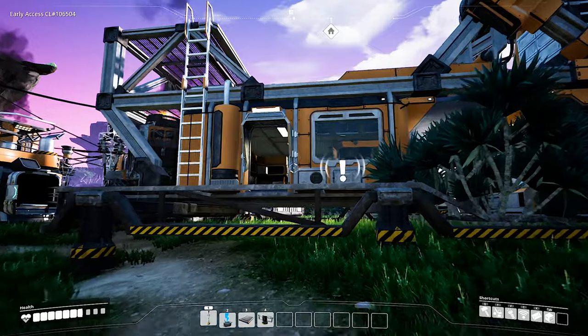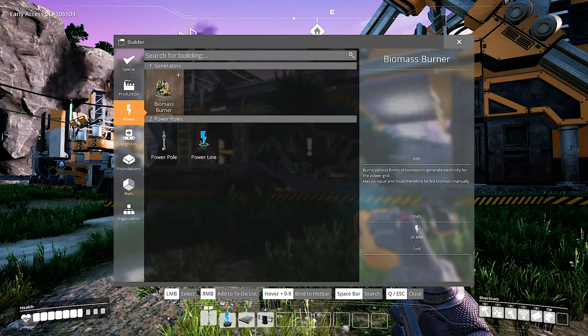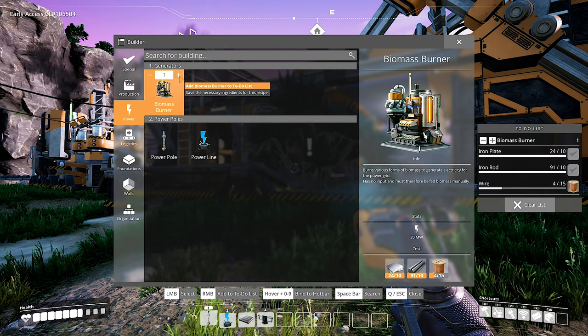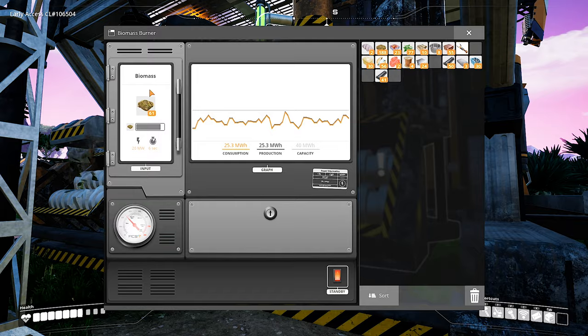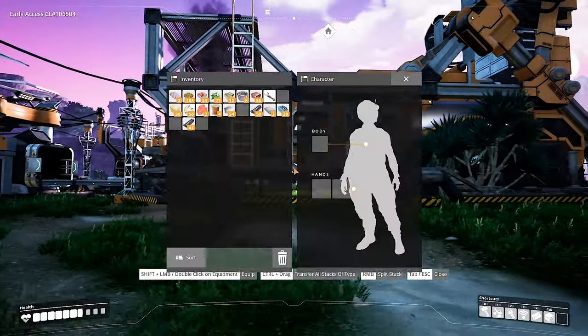With that we unlocked a couple of new features. First of all, one of the most important things we unlocked is the biomass burner. We're going to deploy a few of them so we can have more power because we're having some issues with our biomass burners default from the hub — we're having a shortage of energy.